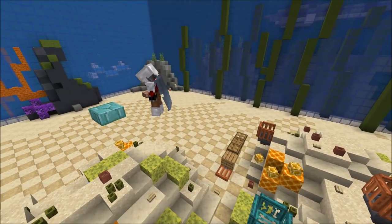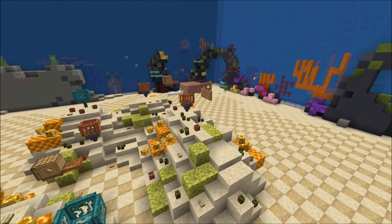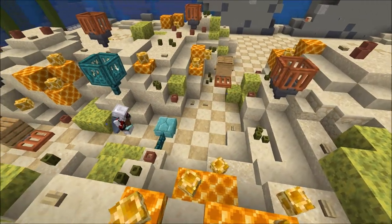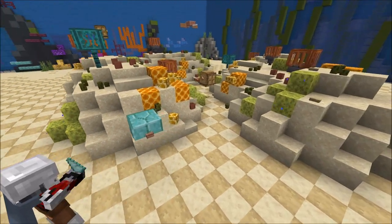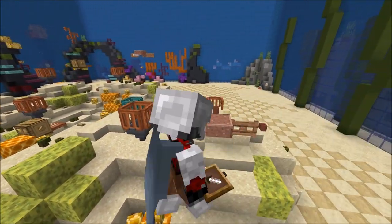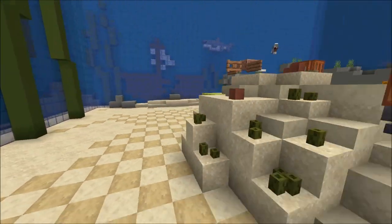I also built two kinds of jawless armoured fish. The first one you see me building is the doryaspis, and then I also built a drepanaspis. To place the signs on the side of the doryaspis, I used barrier blocks. If you're building this in survival, you can also use fence gates on the side instead of the signs.